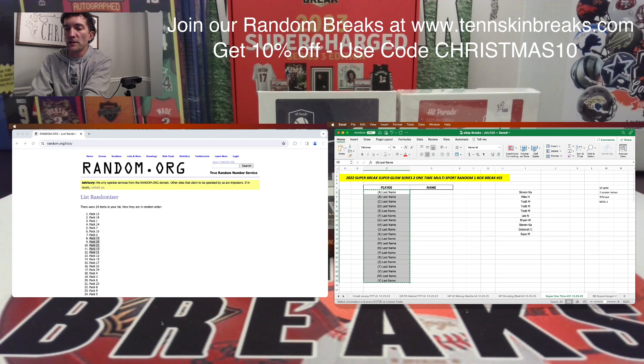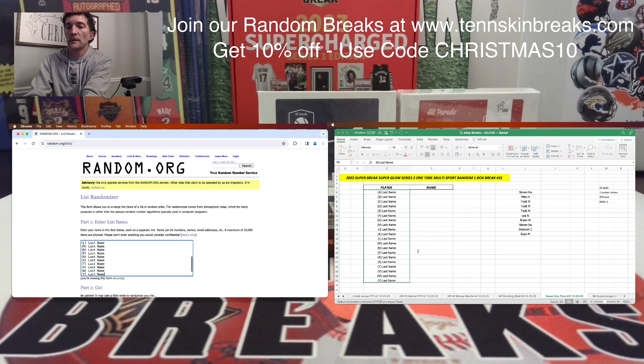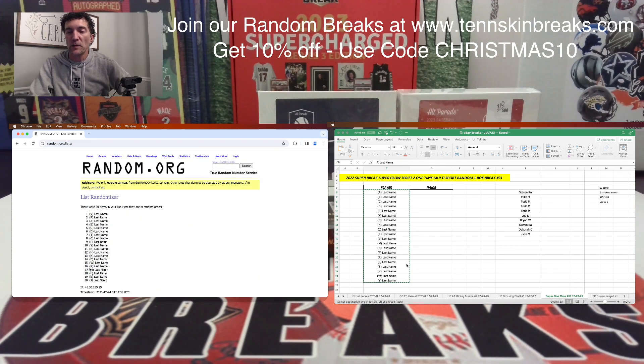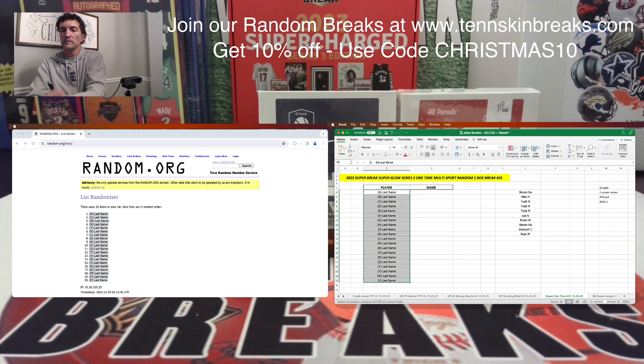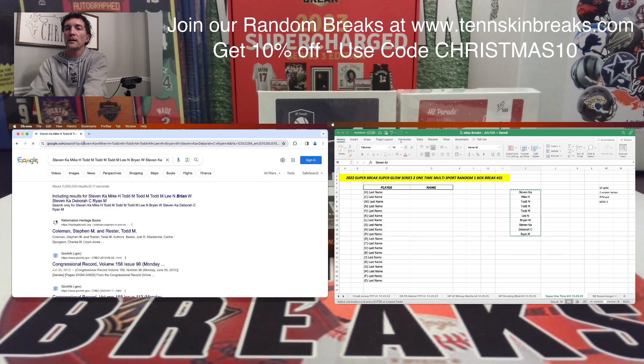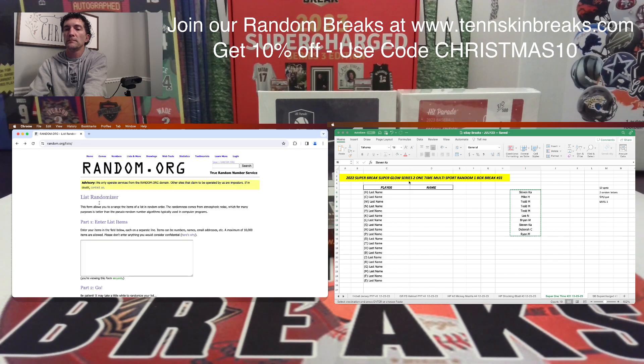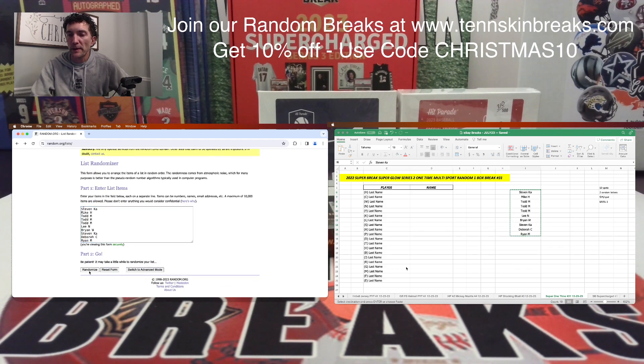Let's go ahead and randomize our last name letters first. We'll mix this up five times. If we pull a Q or X or Z or one of those last name letters, we'll randomize it among everybody in the break. Two last name letters per spot.